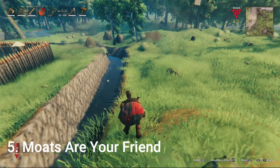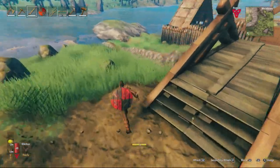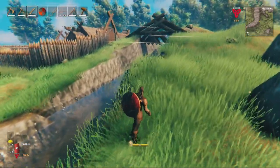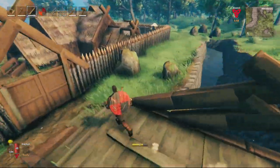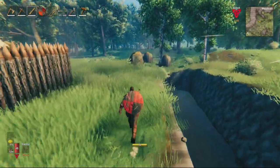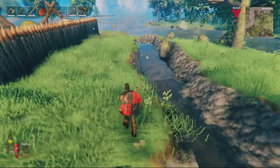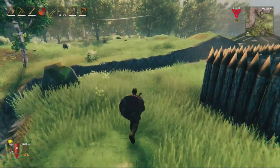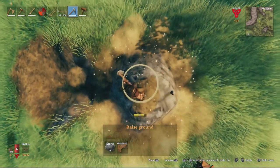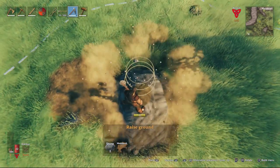Number five is a tip you should take advantage of. Eventually you will be raided by various creatures, and if you're not prepared, they can potentially destroy your house and creations. The game provides a fence, but it can be destroyed rather easily by larger creatures. One of the best defenses is building a moat. Valheim lets you manipulate terrain really well, so take your pickaxe, dig as far down as you can, and dig forward to create a moat around your entire base. Enemies will fall into the trap and won't be able to reach you.